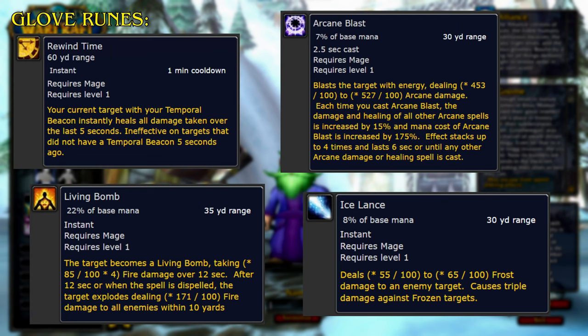For the Glove Runes, Rewind Time instantly heals your current target with Temporal Beacon for all damage taken over the last 5 seconds, though it is ineffective on targets that did not have Temporal Beacon 5 seconds ago. Living Bomb makes the target a Living Bomb, taking fire damage over 12 seconds; after 12 seconds or when dispelled, the target explodes, dealing fire damage to all enemies within 10 yards. Arcane Blast deals arcane damage and each cast increases the damage and healing of all other arcane spells by 15% and increases the mana cost of Arcane Blast by 175%, stacking up to 4 times. Ice Lance deals frost damage and causes triple damage against frozen targets.